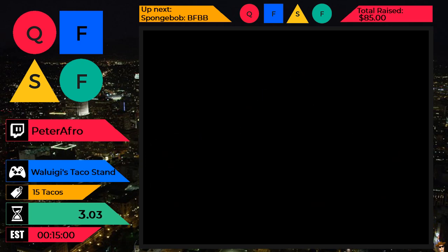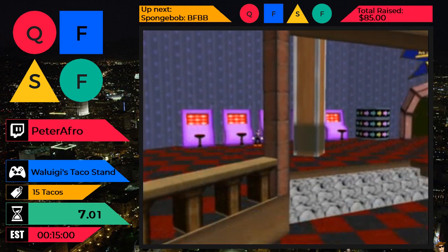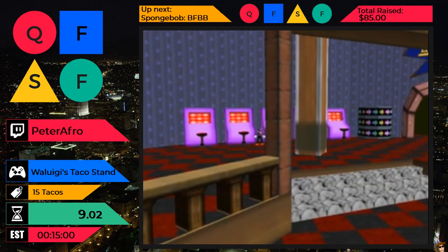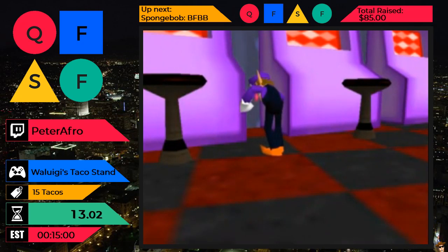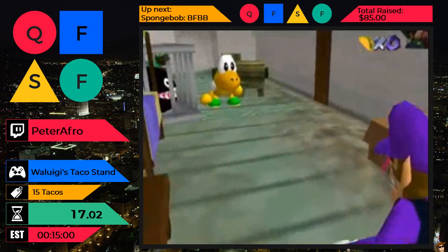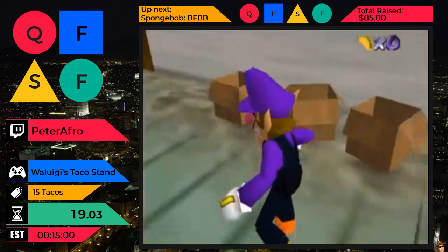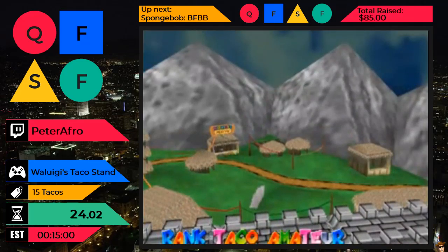So, this is Waluigi's Taco Stand. We start at the same time as in Revolutionary 64. In this hack, you play as Waluigi and you have to make tacos, because he lost all of his money in gambling. Don't gamble, kids — it's bad. Yeah, you gotta work for a Koopa, and you don't want to work for a Koopa. Koopas are not good bosses.